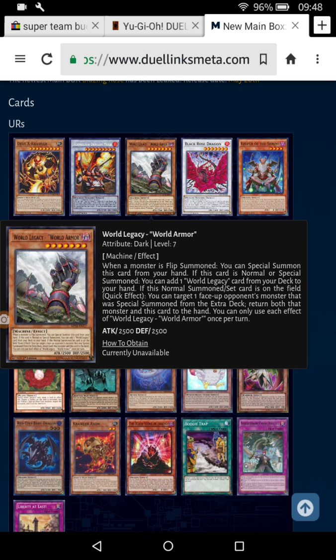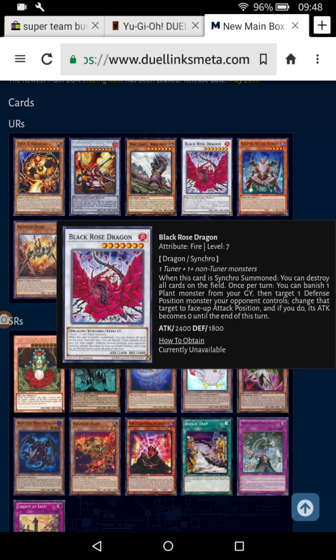If you set a card and just flip summon it, you'd be able to trigger the effect — but how the hell are you getting off a flip summon without your opponent attacking it? You could just Black Rose and boom, or keep it on the field for its other effect: banish one plant monster from your graveyard, then target one defence position monster your opponent controls, change it to attack, and its attack becomes zero.